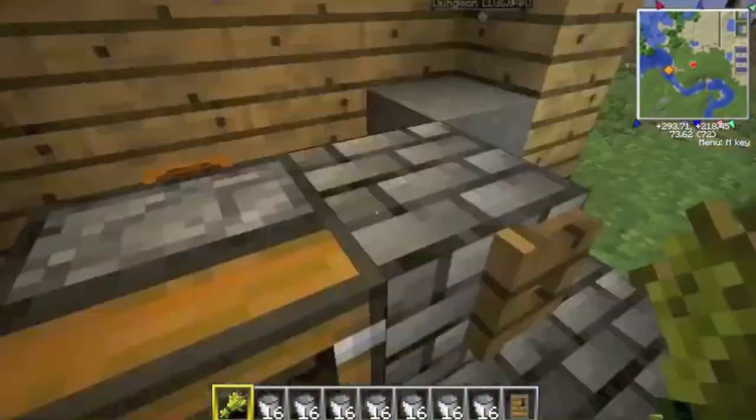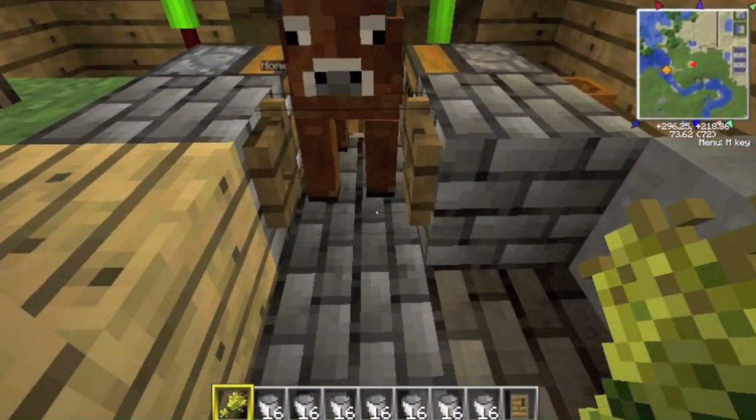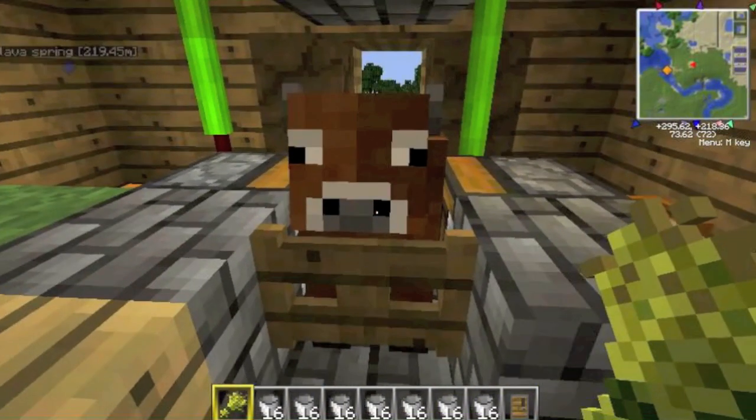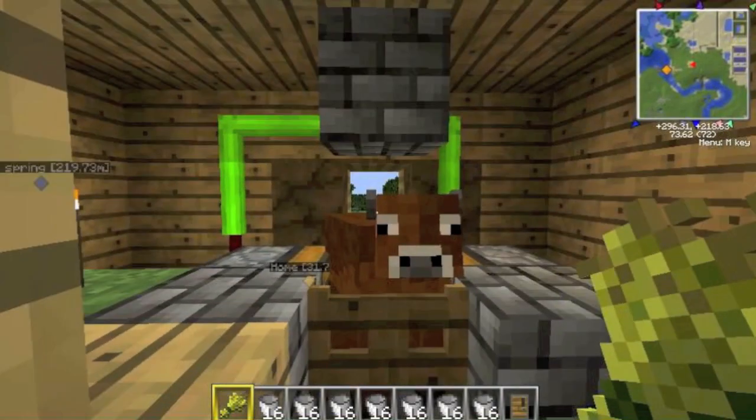Got some exposed wiring — I need to clean that up a little bit. But bring him in and when he gets to the center, just turn over and push the button. Boom. Cow is locked in place and ready for milking.